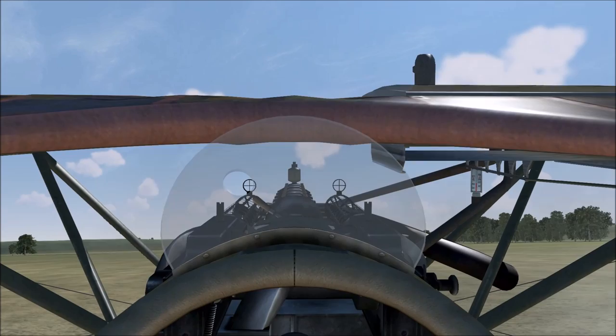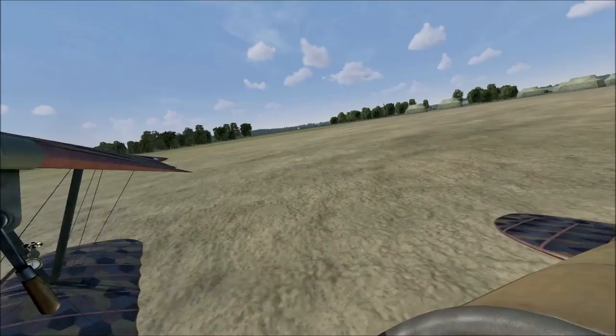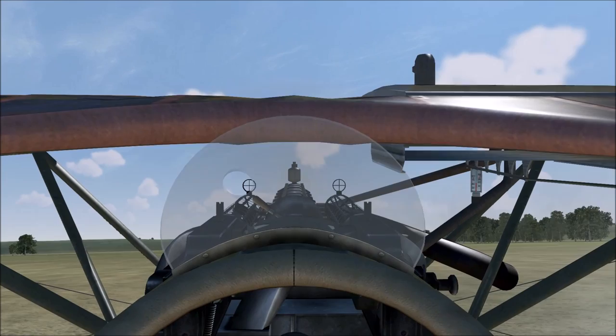When I hold down button 2 on the joystick it will always snap to that view, which is very useful when you're on the tail of a bandit. If I turn Track IR back on and turn my head around 180 degrees, and then hold down button 2 — snap — there I am. So let's have a look at that in a dogfight.